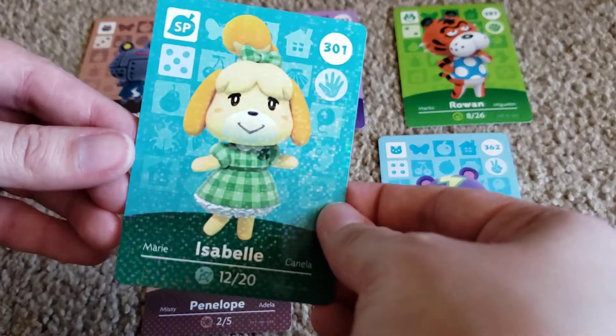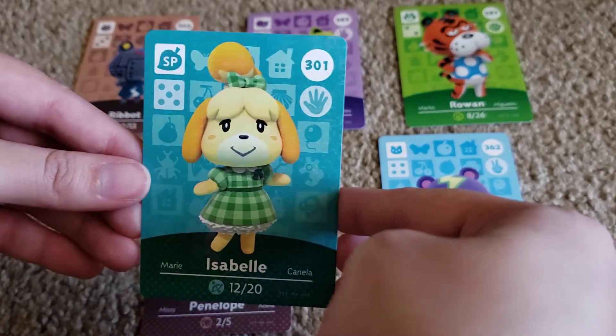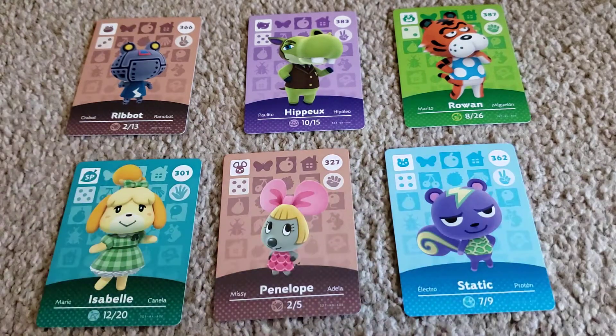And our final card is Isabelle. Look how cute — she looks like she's in a springtime or summer dress, I'm not too sure. And she's all glittery. I got Isabelle, I'm so excited! Those are the six that we got in our Series 4 pack. I definitely am itching to buy some more and I might have to.